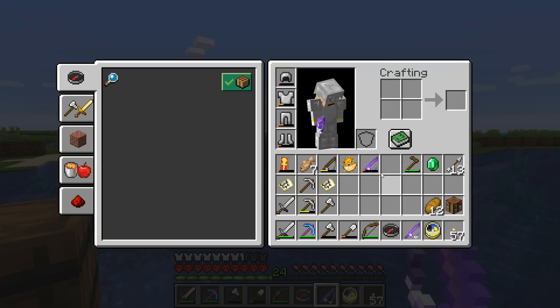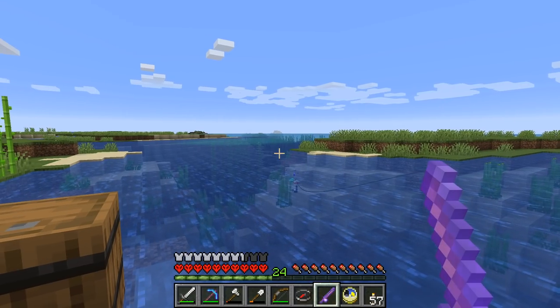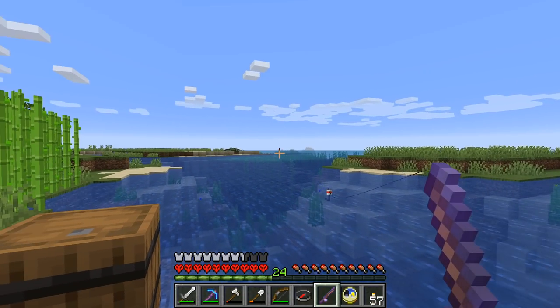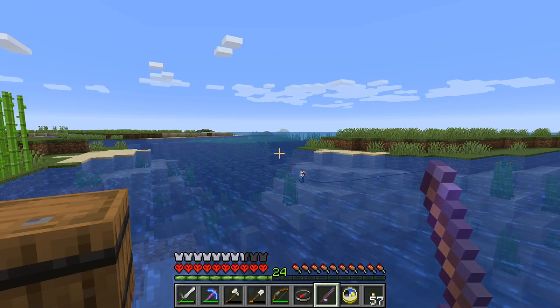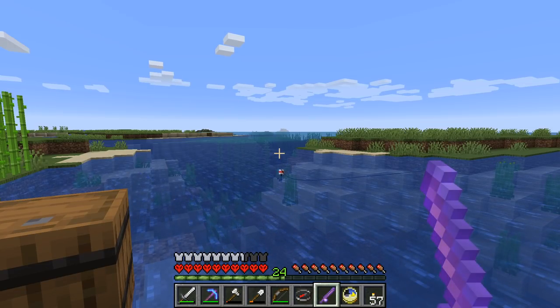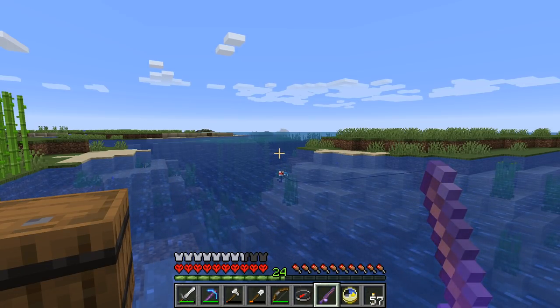Ooh! Magic Fishing Rod! What have we got? Unbreaking 3! Well, we already have Unbreaking 3. Either way, it's useful to have. I won't say no to more magic stuff. If anything, I can disenchant it and get some more magic levels. I do need to work on getting a few more magic levels.